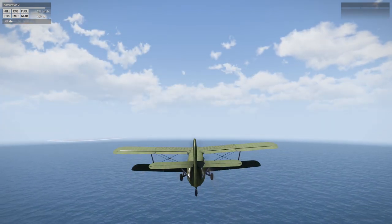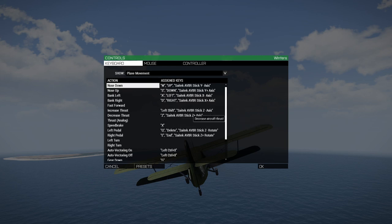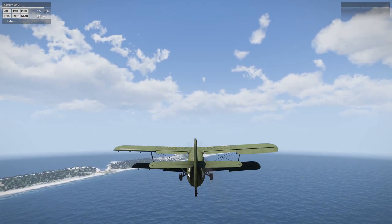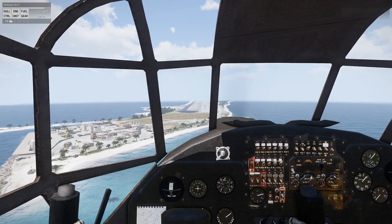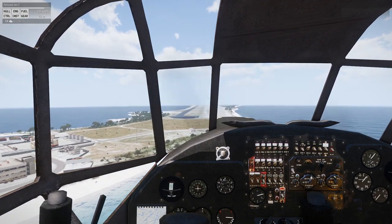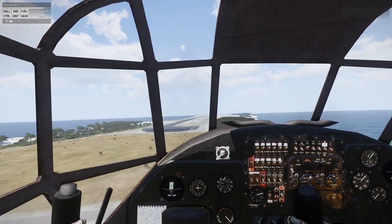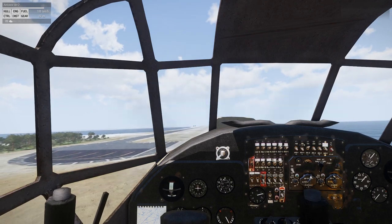I'm throttling down now. The throttle range is a bit... it's either on or off. I should set it to thrust analog. Still only using part of the range, interestingly. I don't think there's elevator trim on this. Now, obviously, to get through all the planes it's going to take a few videos. I don't know what the wheel brake key is, so let's hope it stops on its own. More flaps. Probably will need to check that for other planes.